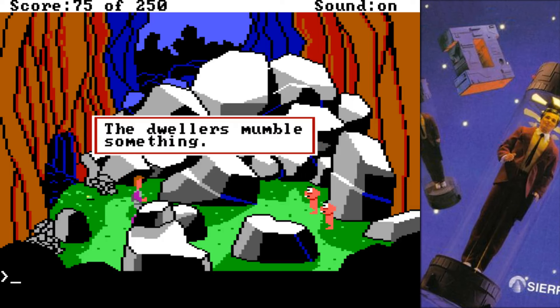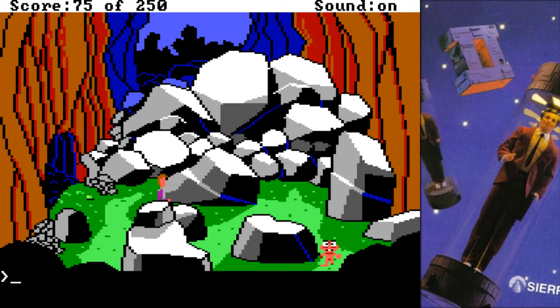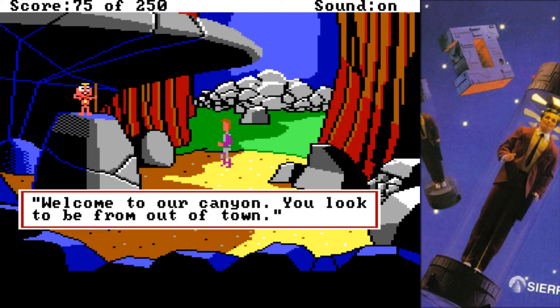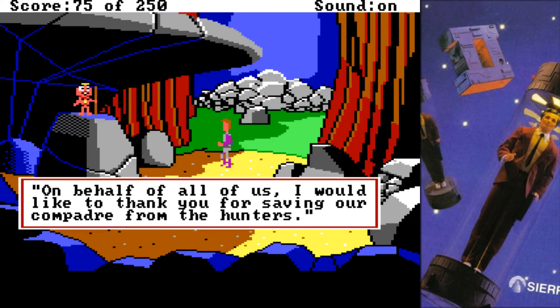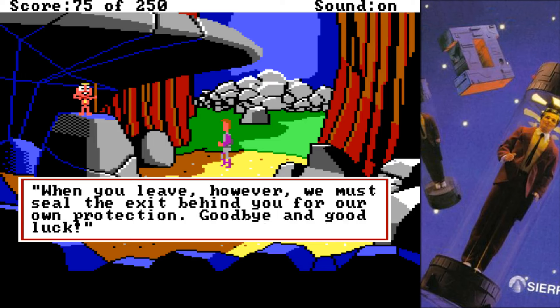Oh hey, look — it's our little buddy! The dweller mumbles something. The translator responds with 'Follow us, Beanpole.' They hurry away. Let's go ahead and follow them. Welcome to our canyon — you look to be from out of town. On behalf of us, I would like to thank you for saving our compadre from the hunters. You are welcome to stay in the canyon as long as you like. When you are ready to leave, simply say the word and my assistance will show you the only way out for a being of your size. When you leave, we must seal the exit behind you for our own protection. Goodbye and good luck.